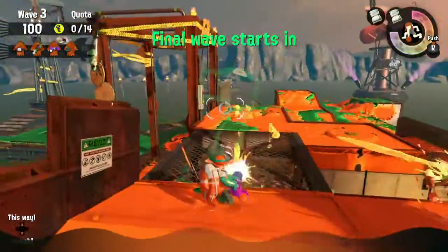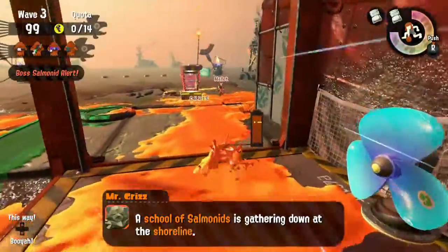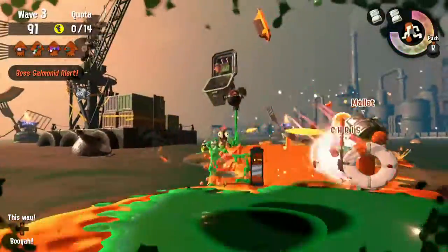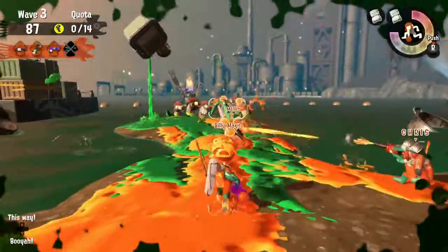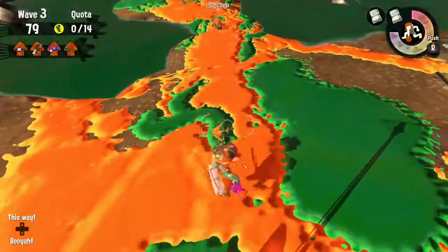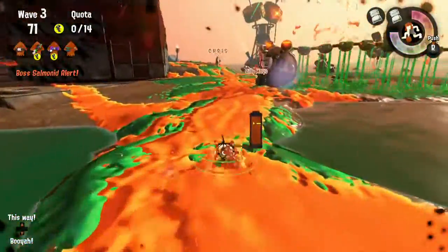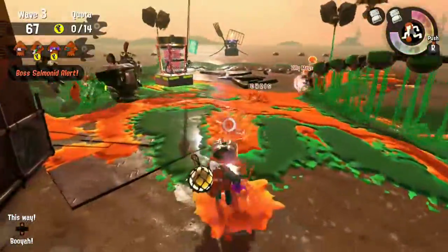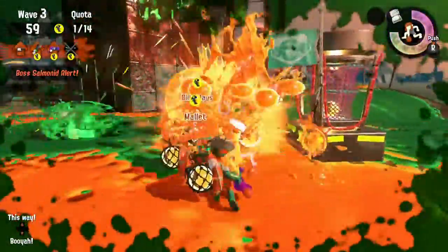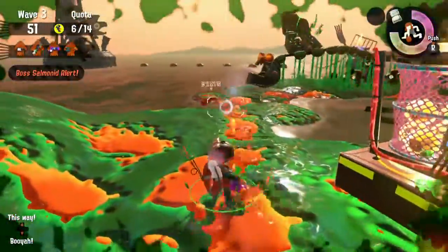So we got the Mini Splatling here again. I still haven't gotten the Jet Squelcher, surprisingly. That's probably my best weapon because I use it in Ranked Battles for most modes. I don't really use it for Rainmaker — for that I use the Octobrush. I feel like getting up in the face of the people that have the Rainmaker and stuff like that, it's pretty easy to just destroy them with the Octobrush. My aim is already bad, but I'm pretty good with the Jet Squelcher and the Octobrush.